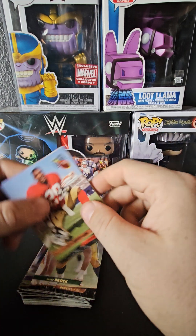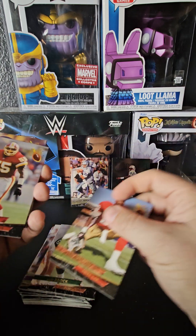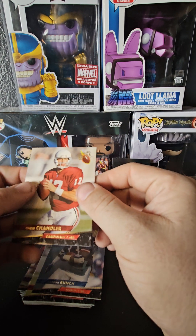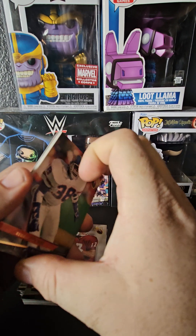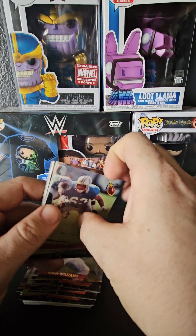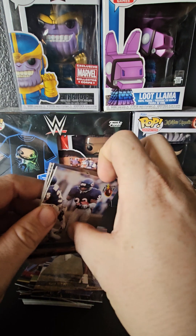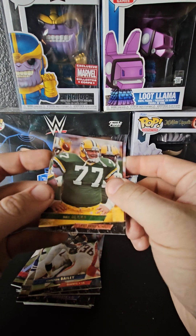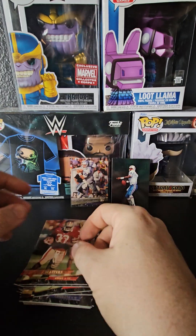Matt Brock, Don Griffin, Andre Collins stuck together, Jarrod Bunch — those rookie cards were all in one pack. Chris Chandler, Reggie Rivers, Sterling Sharp, Harvey Williams, Mike Munchak — coaching in the NFL right now — Nate Newton, he might be a coach as well, Darren Lewis, Carlton Bailey, Bill Maas, Broderick Thomas — these cards actually look really nice — and Ricky Watters. Alright.